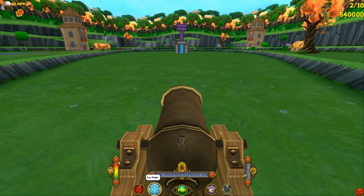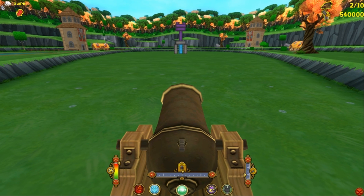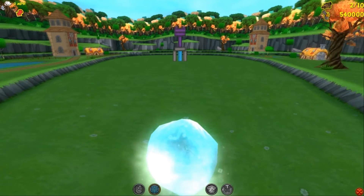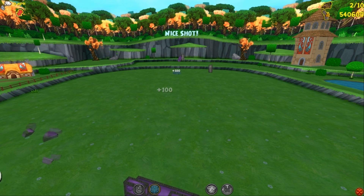We've got a zero mile an hour wind which really helps. I'm going to aim there — one, two up, maybe one over. I'm going to try to get there but I think I might be a little bit high. That's all right though — I did so well on the first shot, it doesn't really matter.